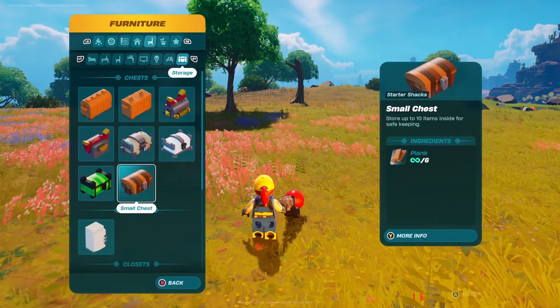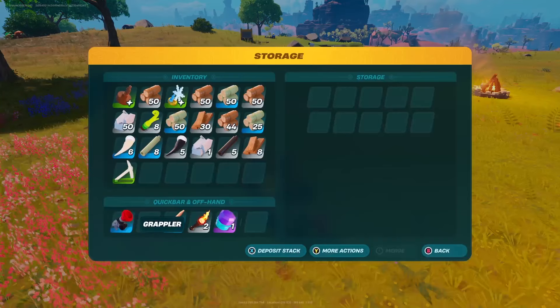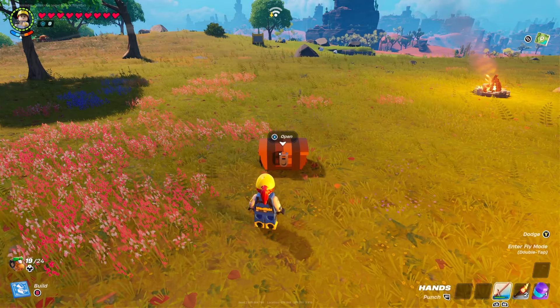First things first, you need to build yourself a chest — doesn't matter what chest, just build a chest. This is similar to the repair glitch that they had in the game, but unfortunately that has been patched. This one has not been patched. What you want to do is grab any weapon of your choice.